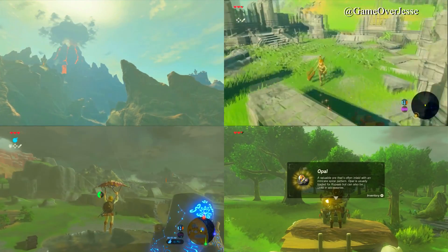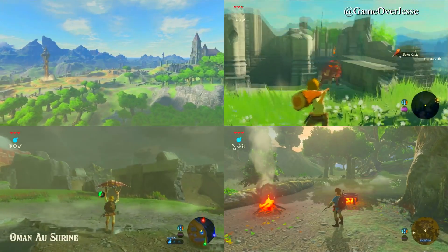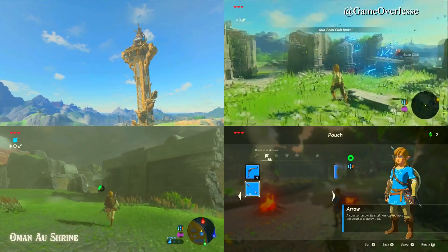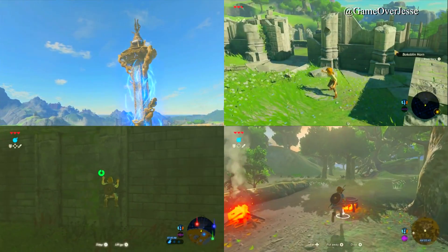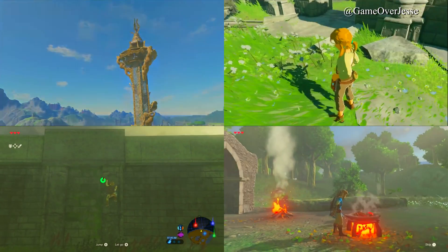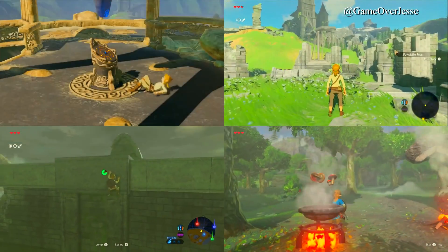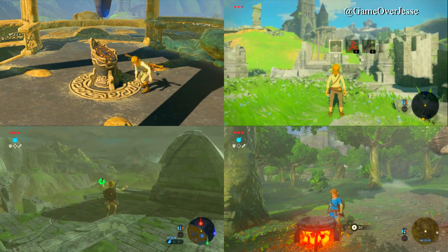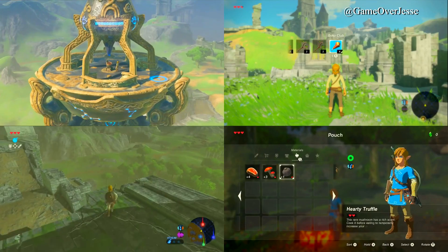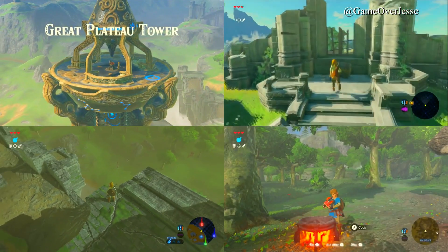In another interview, Aonuma mentions the game takes place in a time where Hyrule has had many battles with Ganon. During yet another interview, he reassured us the game takes place after Ocarina of Time. Personally, I think many battles with Ganon points towards the end of the Downfall timeline, as two or three battles — which happens in the Child timeline with Twilight Princess — couldn't really be counted as many battles.